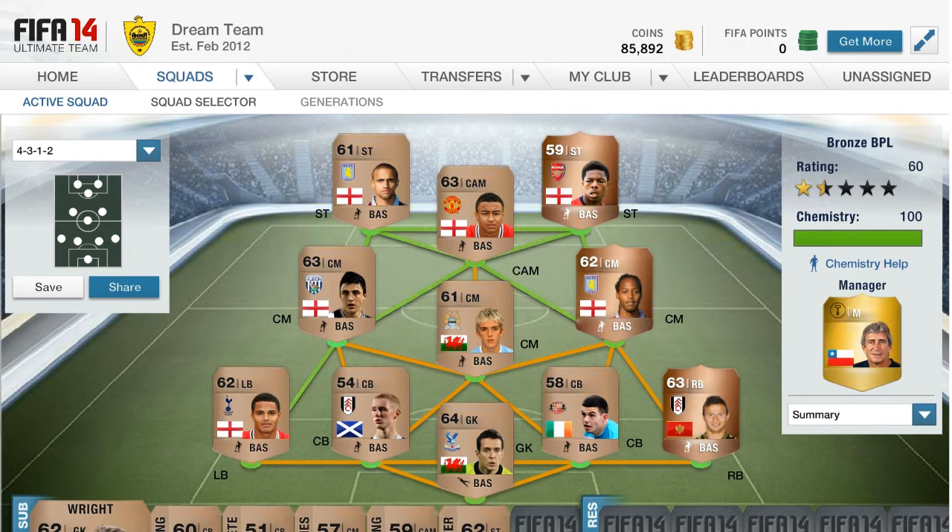In centre mid, Hughes has 71 pace, 62 dribbling and 62 passing. I've gone for decent passing and vision stats because passing is quite an important part in FIFA 14, well from the gameplay anyway. Johnson in centre mid who plays for Aston Villa has 77 pace, 71 dribbling and 58 passing with a 60 shot. Thorne in the other centre mid position has 57 pace, 62 dribbling and 64 passing. Lingard in centre attacking mid, he's pretty beast. I think he was one of my most expensive players — he's got 71 pace, 65 dribbling, 53 shot and 63 passing. Decent card all round with a high amount of total stats.